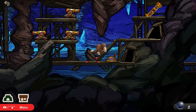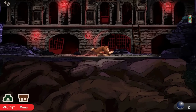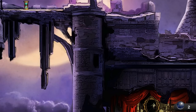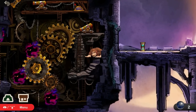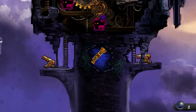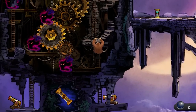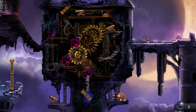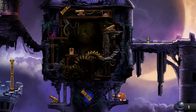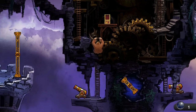Now just follow my path through the second part of the stage. For the last area, go all the way to the top and use the lever. Then go to the bottom and use a cannon to destroy the gears. Finally, head over to this cannon to deflect the ball off the vertical platform and get rid of the last ghost.